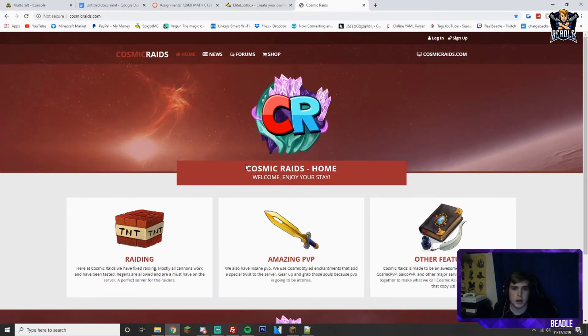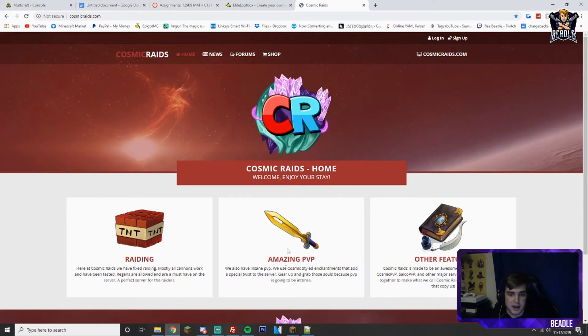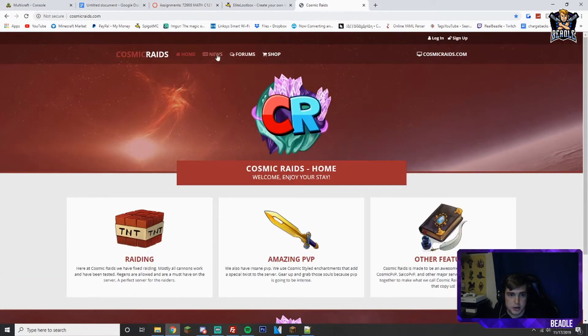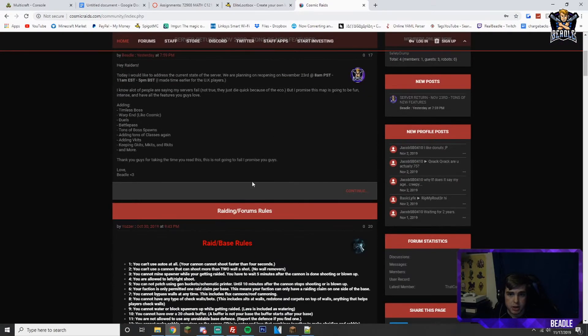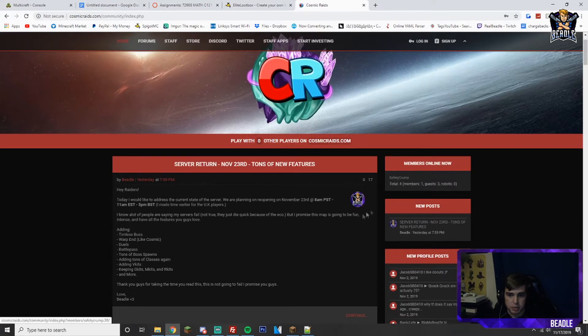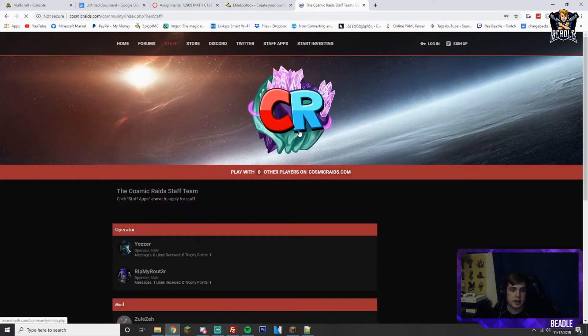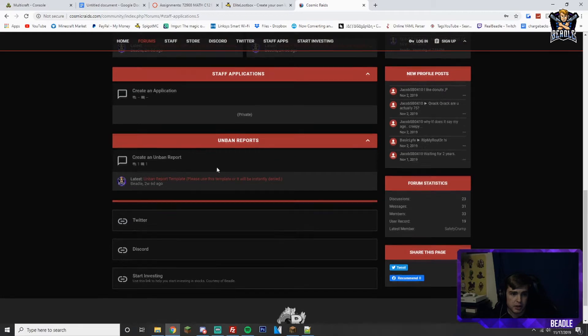Let me show you guys the Discord server real quick. So we are here on the website. If you go to news, you can see I created a new post — go comment and like it. There's somebody online, they're probably applying for staff right now. If you want staff, go to the staff category, then go to the staff apps category and it takes you to the place where you can create a staff application.